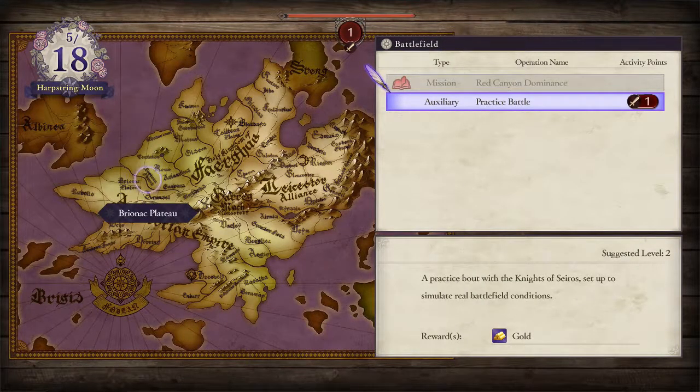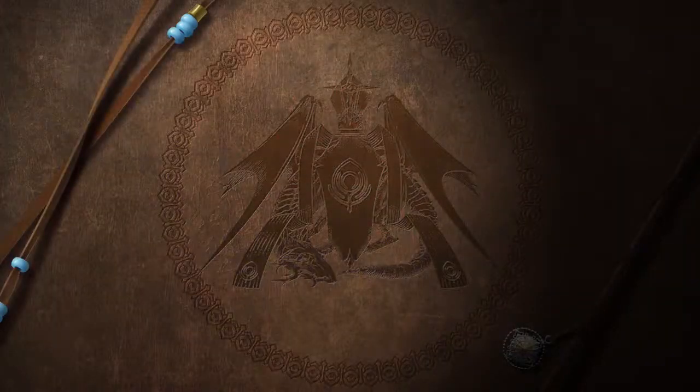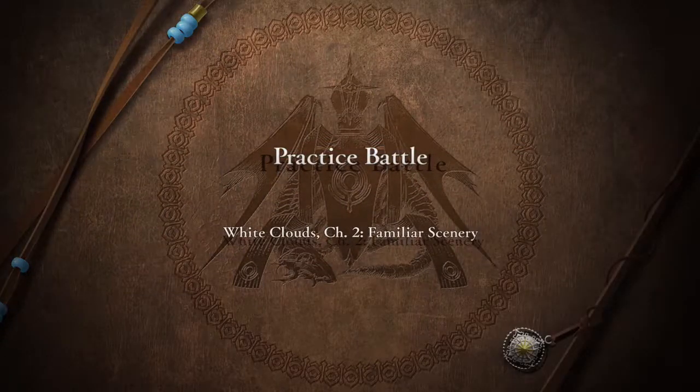Hey guys, Vings here. Auxiliary Practice Battle — the first Auxiliary Battle. Practice Battle, White Clouds chapter 2.